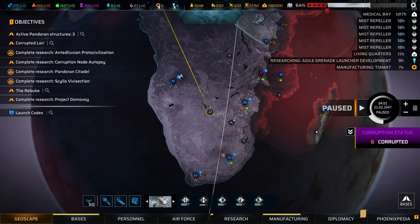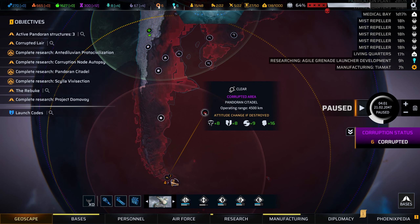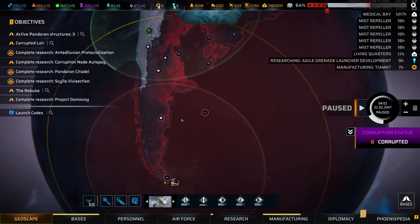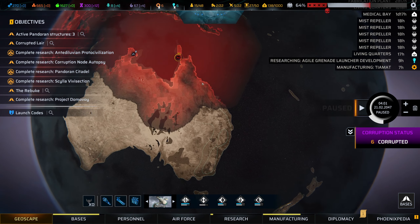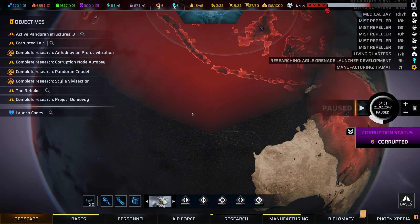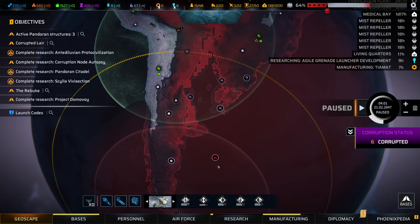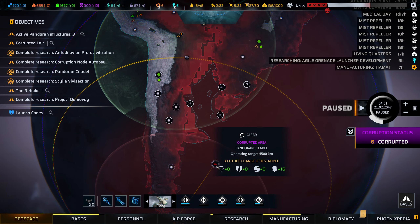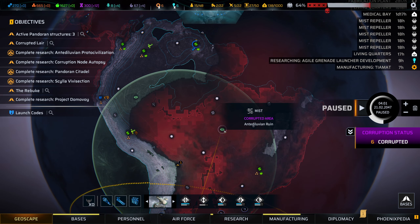I do want to get over to the Rebuke, which is going to take a while. In the meantime, we'll be leaving this Citadel here. This Citadel isn't really close enough to anything to cause attitude changes over time. This one here definitely will — Anu is going to be just generally disliking us, so the sooner we can get back and take care of that, the better. The one over this neck of the woods we could, in theory, leave. It doesn't mean the Sanhedrin havens over here are going to be at risk, but what are you going to do?